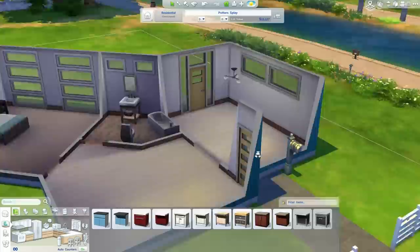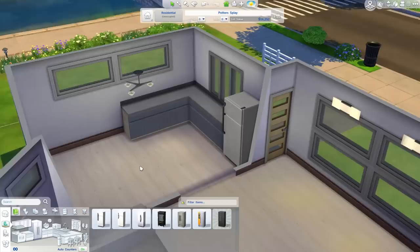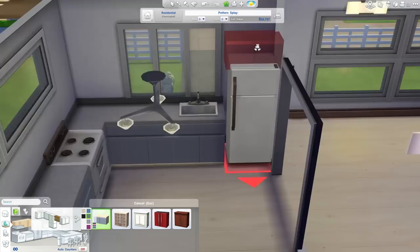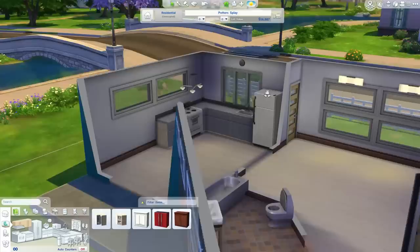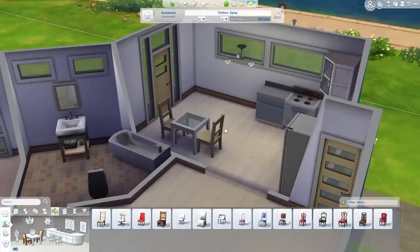Here we are doing the kitchen, using the cheapest counters of course because we've got to save money — we're already at $16,000 and we've got to furnish the rest of the house. We've got the stove, the kitchen sink, and a fire alarm — I always remember them now after forgetting so many times. I used a corner cabinet from a different set because it's on a diagonal and it looked quite nice. If you want to know how to get all those special pieces, I've done a tutorial called 'The Sims 4 Tutorial Number One: Advanced Counter Placement' that shows you how to use them. I also added a small glass breakfast table.